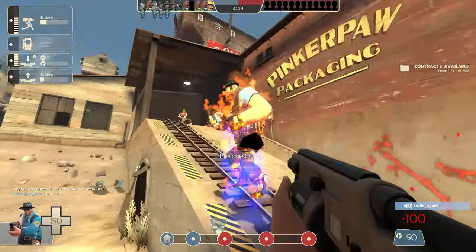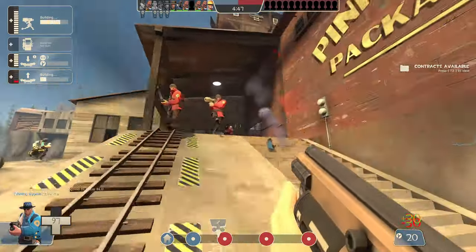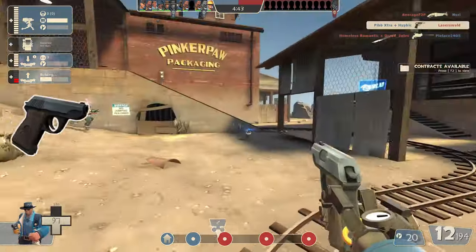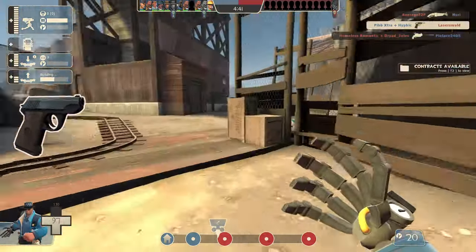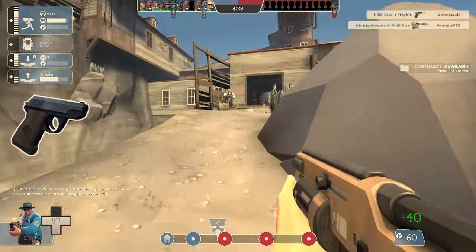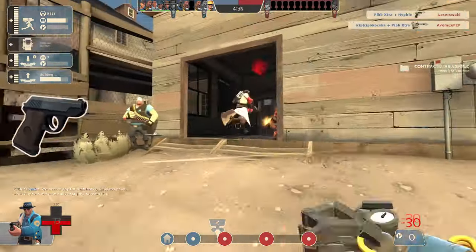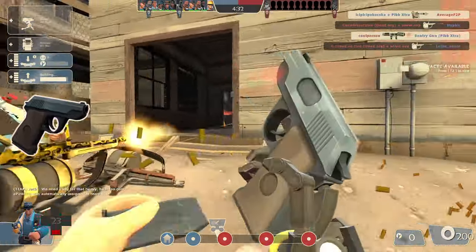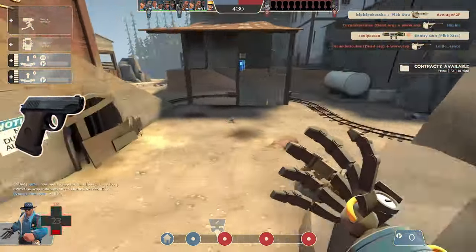Moving onto weapon pairs, for secondaries I'd probably put it as Pistol, Wrangler, and the Short Circuit. The pistol's just such a reliable weapon — whether it be as a finisher, or just annoying the sniper that's single-handedly stomping your entire team, it's just the perfect tool for the job. With 200 ammo and consistent damage, it's always a great fallback for when you run out of metal.